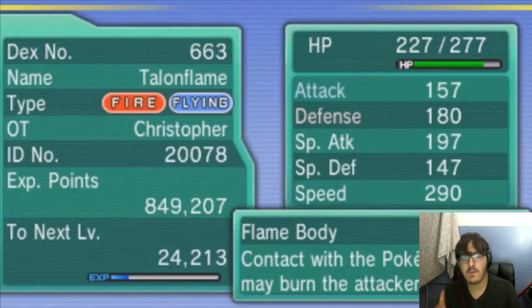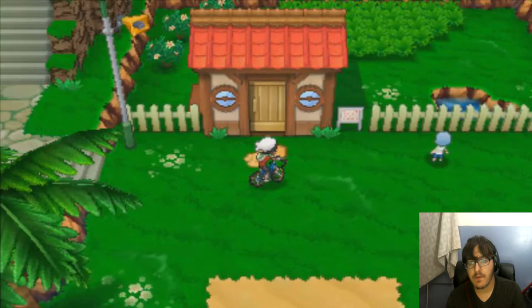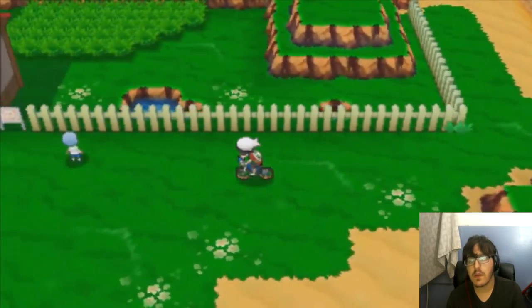Now you may be wondering why we have the Talonflame with us. The Talonflame is not only there for Fly transport — it's also our incubator for the eggs, which helps them hatch faster because of its ability Flame Body. Flame Body and Magma Armor are two abilities that halve the number of steps you have to take for eggs. Pumpkaboo's base egg steps are 5,120, so with Flame Body that's cut to 2,560.